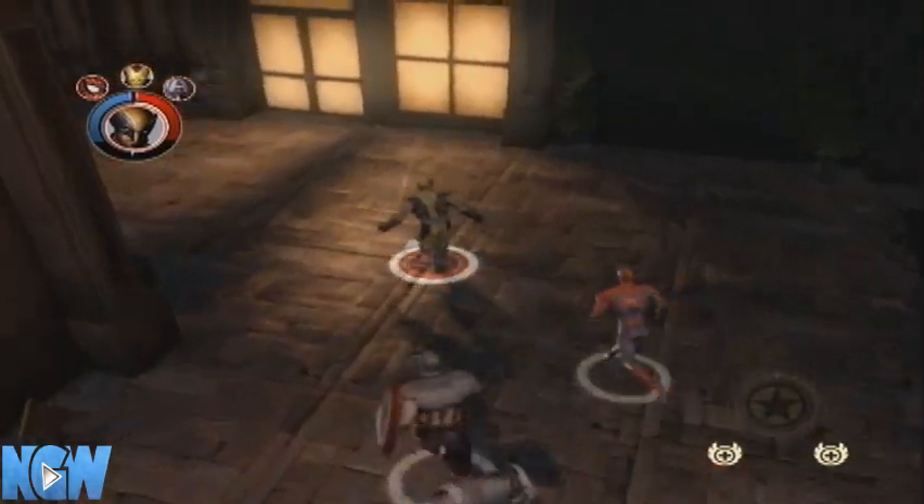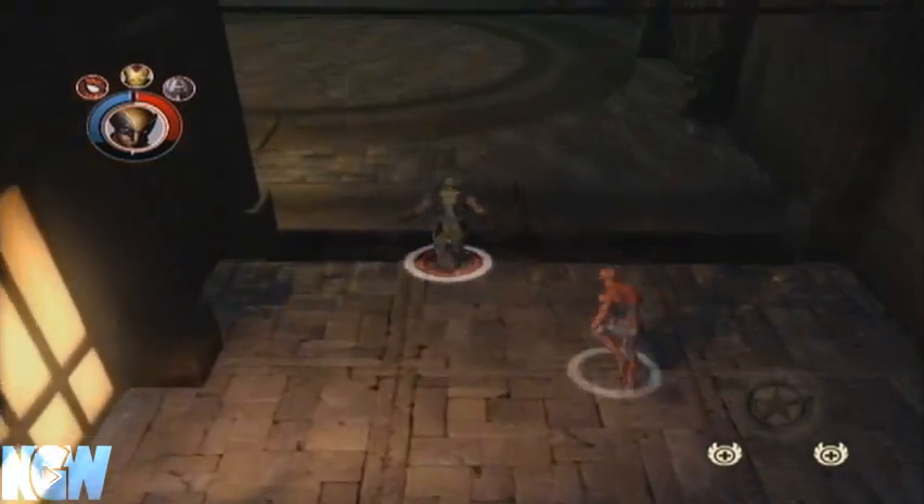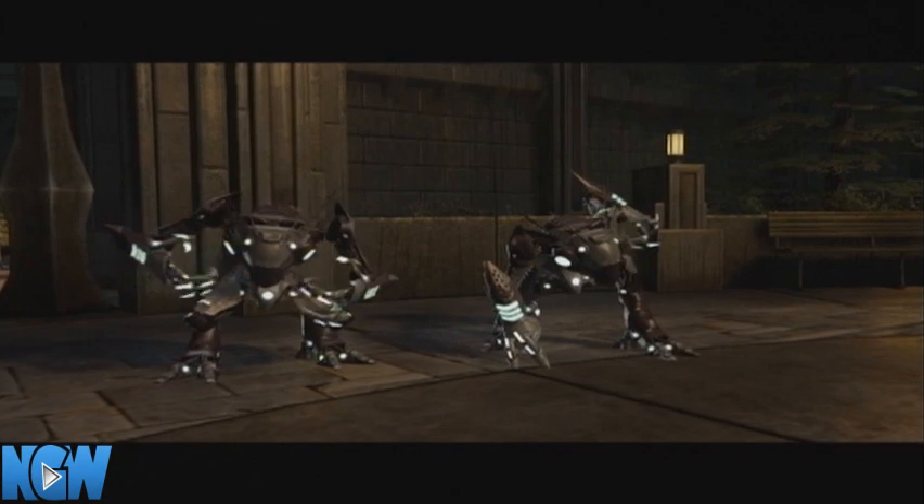Hey guys, Mr. Frags here for NextGenWalkthroughs.com, and today I'll be getting the Tactical Training achievement in Marvel Ultimate Alliance 2. To get this achievement, you're going to do the five fusion moves that are prompted for you in levels 1 and 2 of the game, in the prologue.